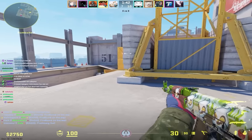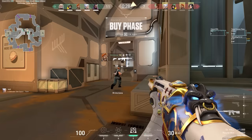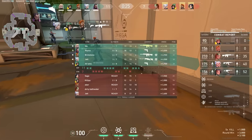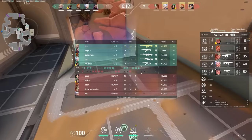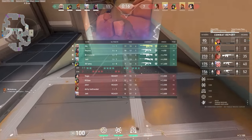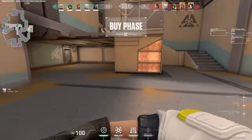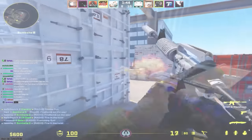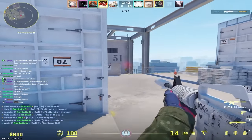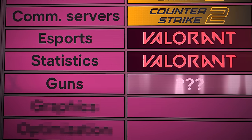Number 11: the guns. In CS2, guns are CT-sided or T-sided — like AK vs M4, or Tech-9 vs Five-SeveN. While in Valorant, all guns are available to both sides, offense and defense, so there's no such thing as saving an AK as a CT. Every gun is balanced and can be countered by agent utility. Aiming in Valorant is reportedly more difficult, especially flicking with the Operator. In my opinion, having sided weapons adds more interest and strategy to the economy, so I'd want to give the point to CS — but I'm not going to. Also, there are no consistent spray patterns in Valorant, which is a huge downside. I'll leave this one as a draw.